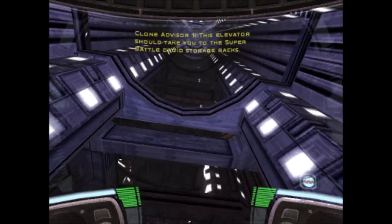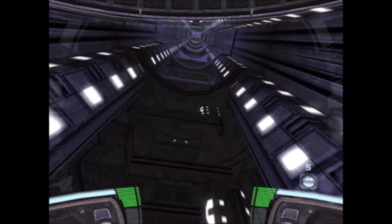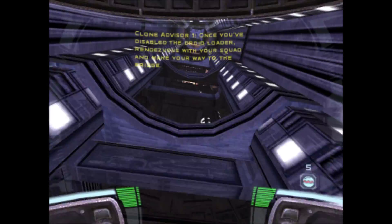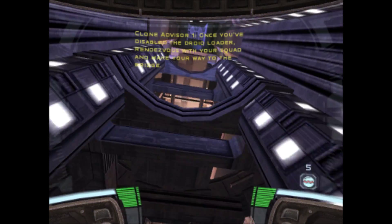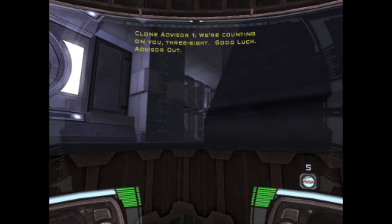Go to the Super Battle Droid storage racks, navigate through the racks to the control room and disable its systems. Once you've disabled the droid loader, rendezvous with your squad and make your way to the bridge. We're counting on 3-8. Good luck. Advisor out.